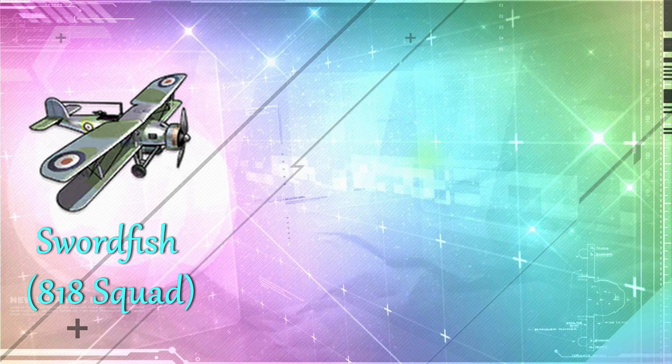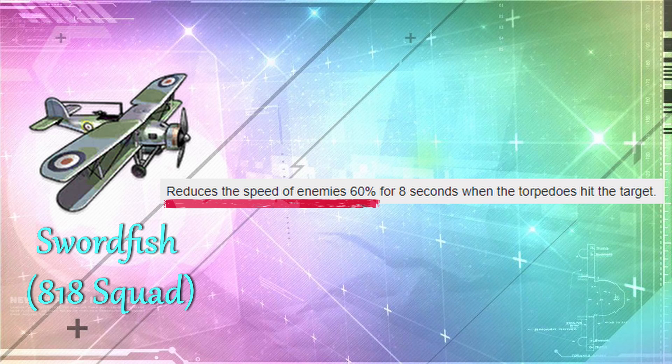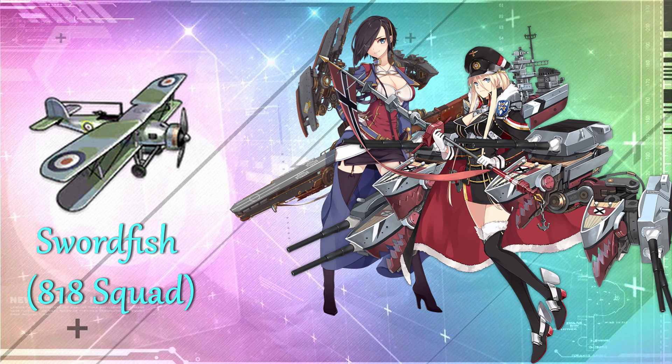The next item is the Swordfish 818 Squad. This is an amazing torpedo bomber because that 60% speed reduction is a lot. Since your enemies move slowly, it will be harder for them to dodge your shots, which means it is easier for your ships to land their hits. So this plane is really good against those annoying fast-moving enemies. Fun fact: the reason why they reduce the speed of enemies is because these were the planes used by Ark Royal that disabled the Bismarck's rudder.